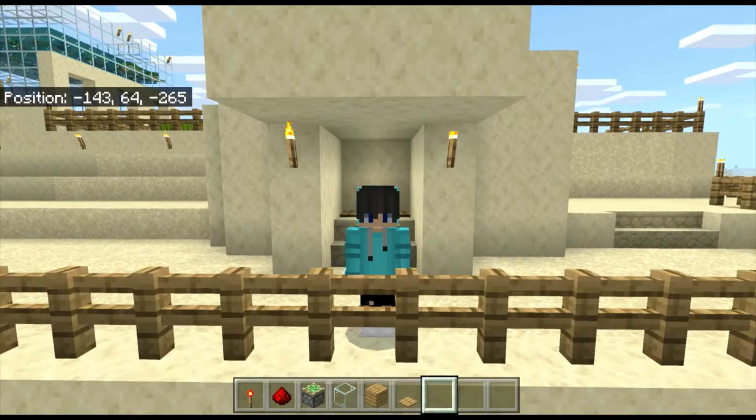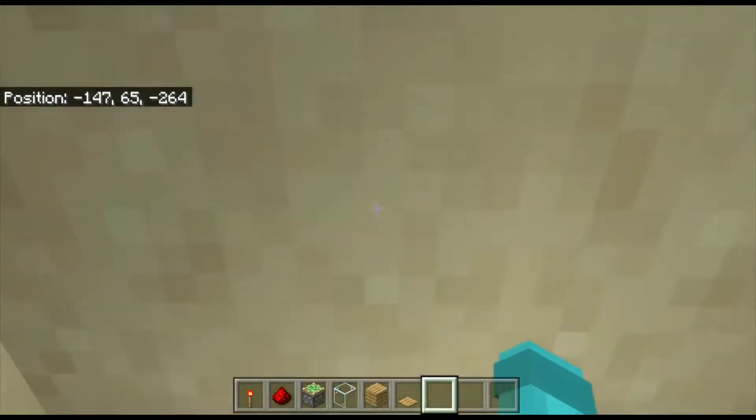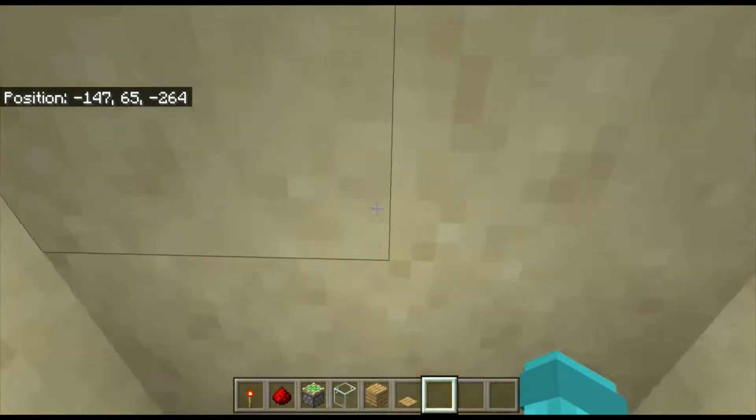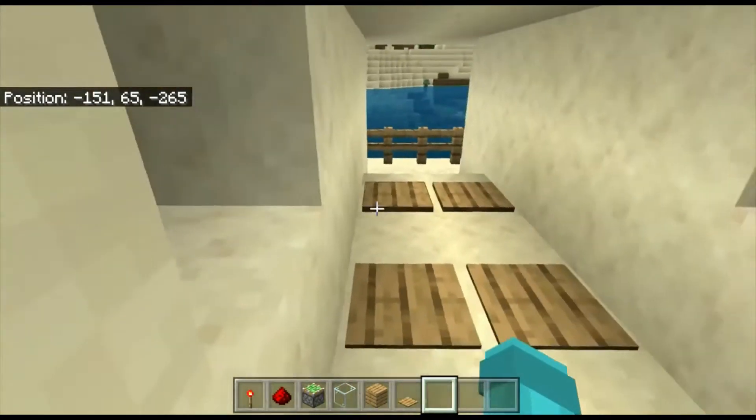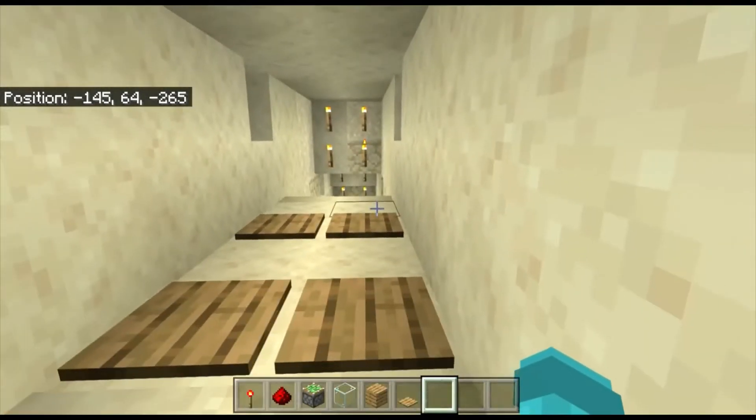Hey guys, welcome back to my YouTube channel. Today I'm gonna be teaching you guys how to make a piston door. A piston door looks exactly like this — you've got your pressure plates inside, and as you walk onto the pressure plates your door opens.